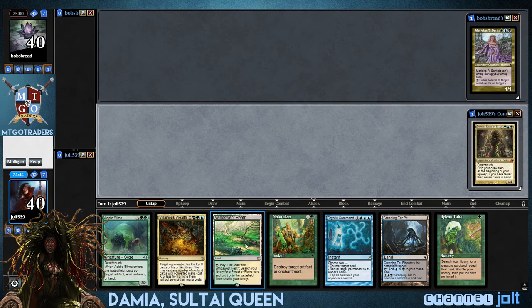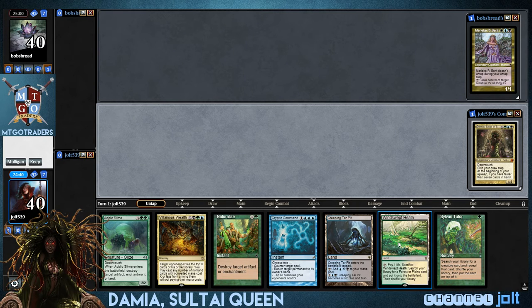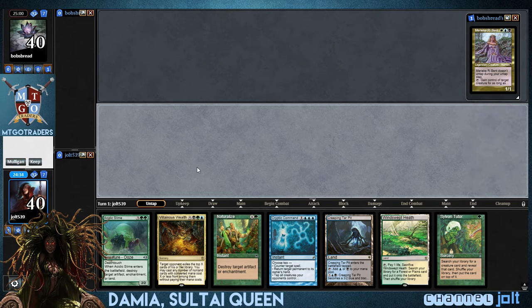As far as our opening hand goes, we have Windswept Teeth, Creeping Tarpit, Sylvan Tudor, got a little Villainous Wealth. I may go ahead and mulligan this one — it's just no card draw, no lands. Yeah, let's go ahead and mulligan this one.